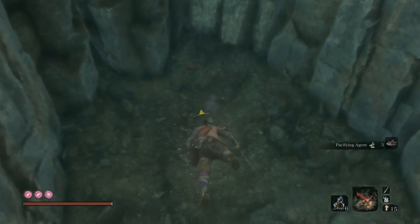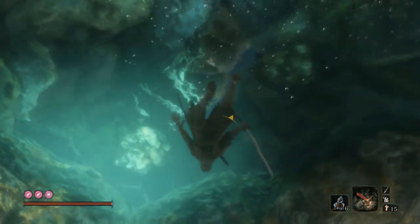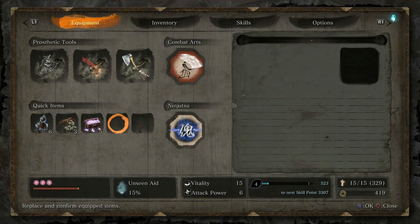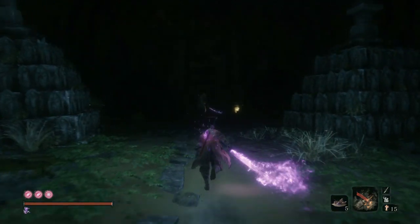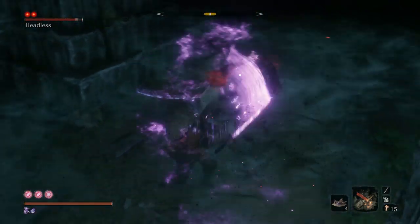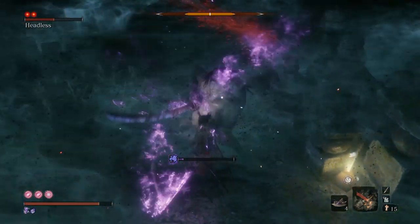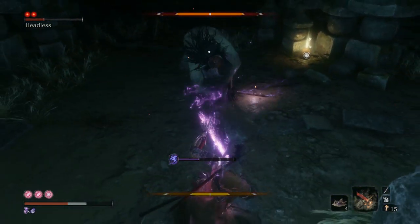We're coming under here to pick up the prayer bead - that's the main reason we came this way. The other reason is this Headless just here. Equip Divine Confetti first, then the Pacifying Agent. I'll wait until we get closer so the Pacifying Agent doesn't run out too quickly - it really does go fast. Try to get the parries and always watch that your Pacifying Agent doesn't run out.